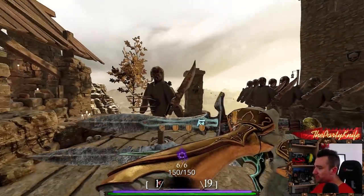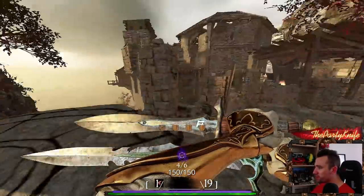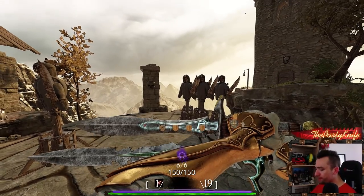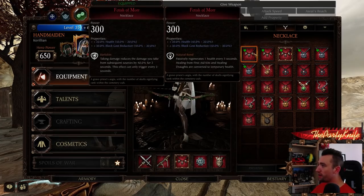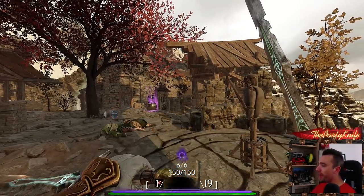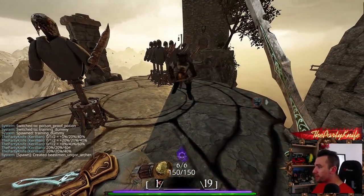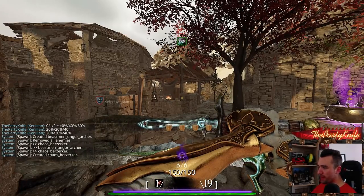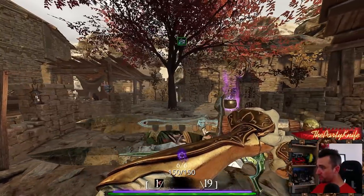Then we have blocking and dodging. For blocking, you have stamina — one shield equals two stamina. So when you equip two stamina, you gain one whole extra shield. A broken shield equals one stamina, or half a shield. Enemy attacks on different difficulties deal a certain stamina damage when you block. You can block in a full 360 degrees — you automatically block from any direction.